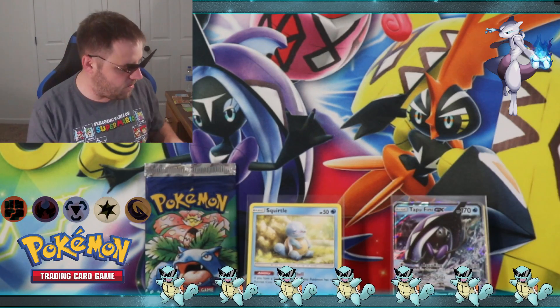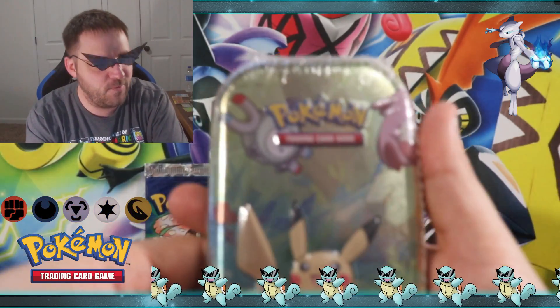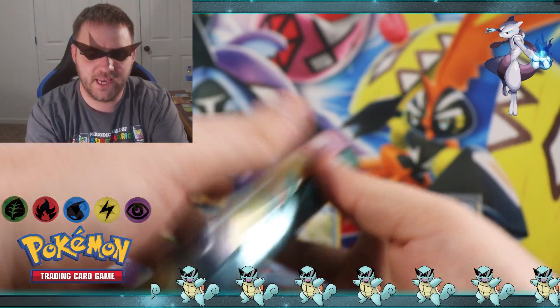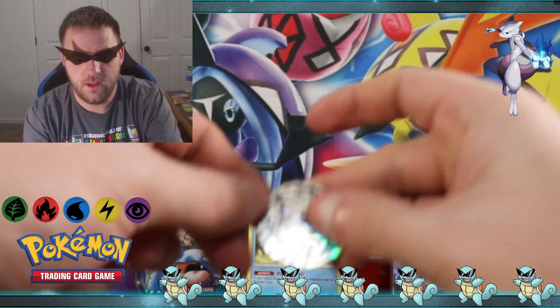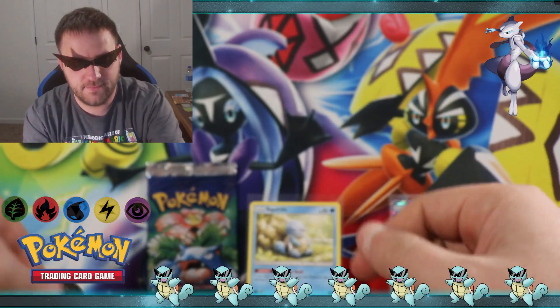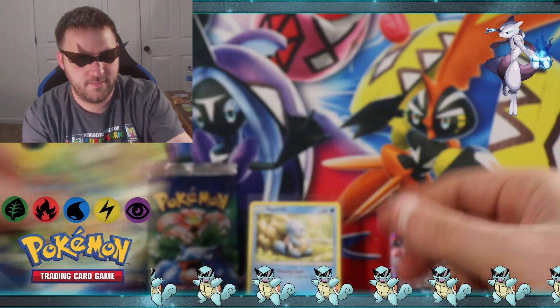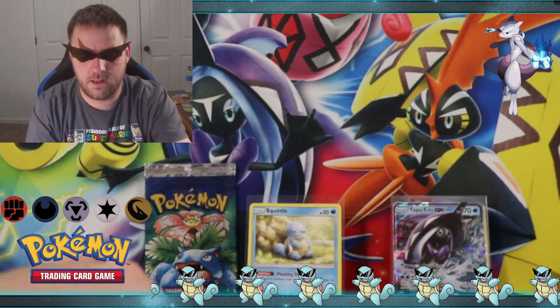So we started out with good pulls — let's see if we can finish these with good pulls. See if we can get some luck from the Pikachu tin. Another Genesect coin — there is the card.